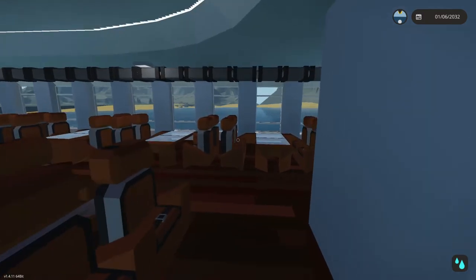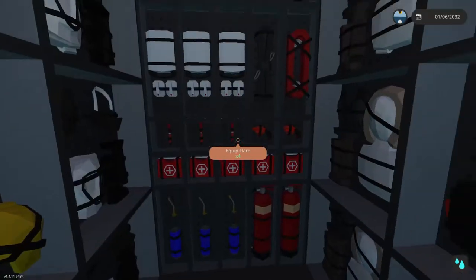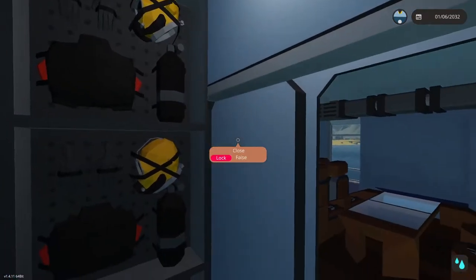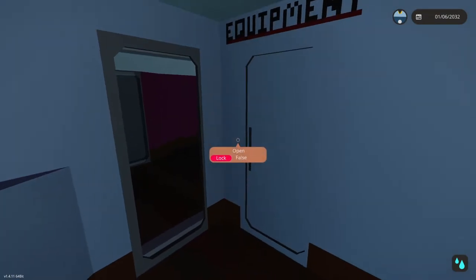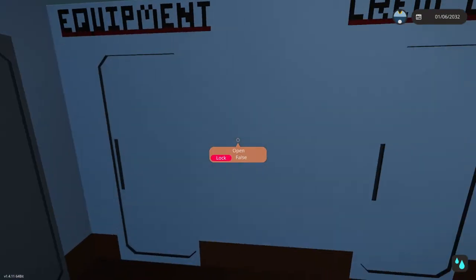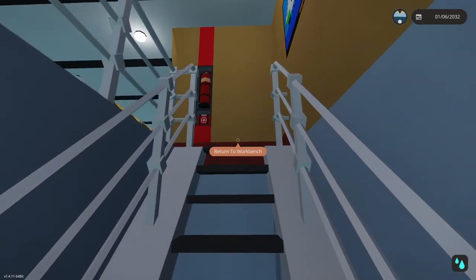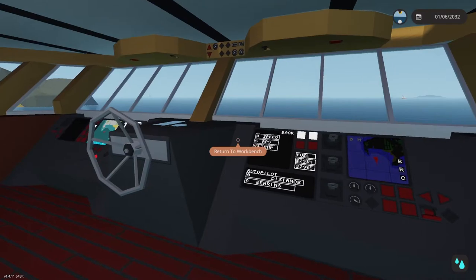There is also some more equipment on this level — hazmat suits, firefighting gear, thermal clothing — just another little pocket in the ship so you don't have to go all the way downstairs. And as you can see, this is the control room we saw briefly earlier when we got underway, and I'm going to start talking about all the different systems in here.